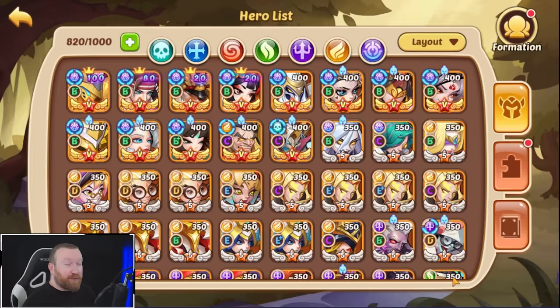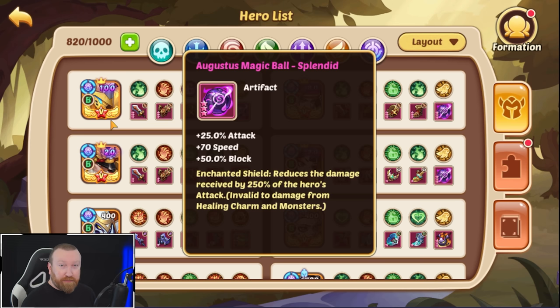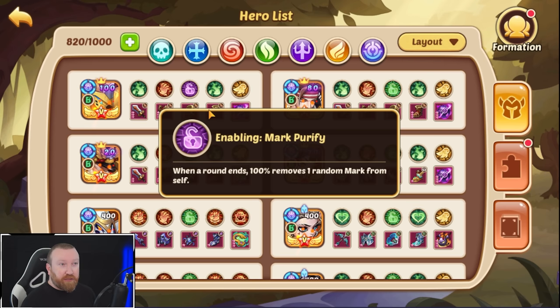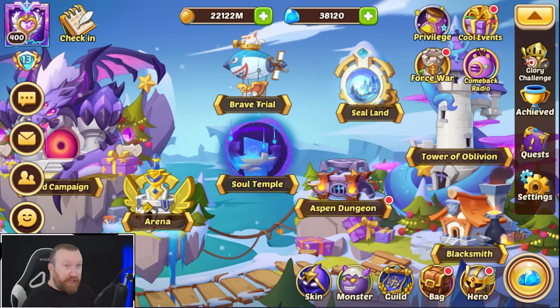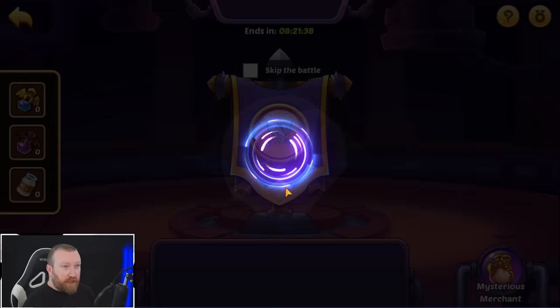What's up guys, Barrygame here back with some more Item Heroes. Today we're hopefully gonna have a good Aspen dungeon run because we're actually using all the correct artifacts on all the heroes we care about — mainly AMB and speed stones to go first. We're using Mark Purify here just in hopes that we can get past those immunity waves.